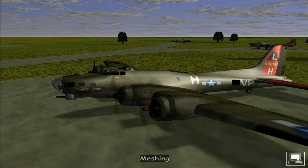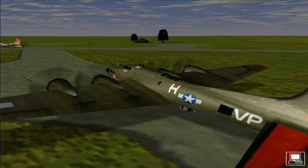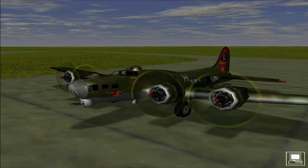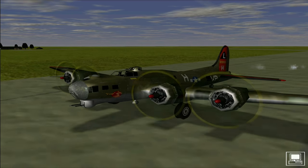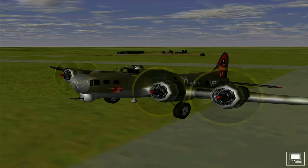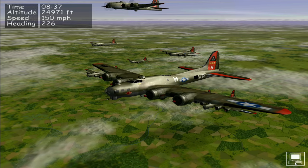Master switch on the machine. Cleared for takeoff. Welcome back everyone — we are currently at 8:37 in the morning, coming up to our cruise altitude of 25,000 feet, speed 150, heading 226.